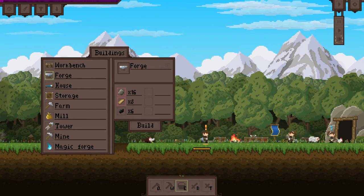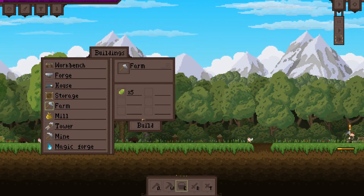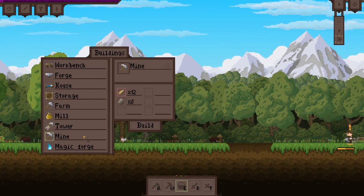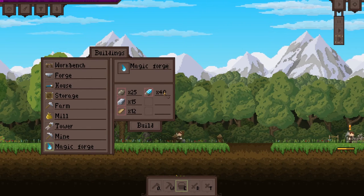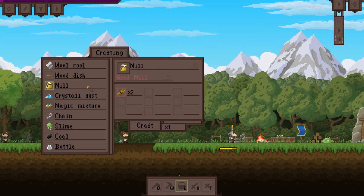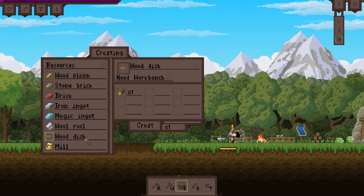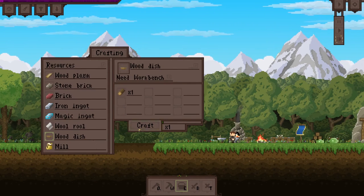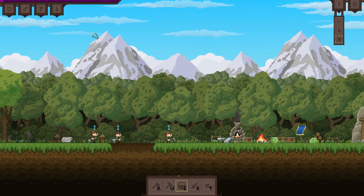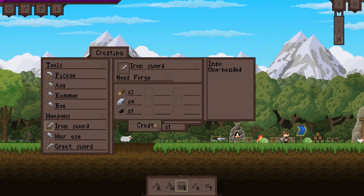We're putting the forge right there. We can build another farm — yeah, do that! We got a mine. See what's required for the magical forge — so much! I just want to build a sword so I can start killing stuff and not have to punch things. Grab that up. Let's scroll down — are we on the iron sword? Yeah. Let's make a bunch of planks.